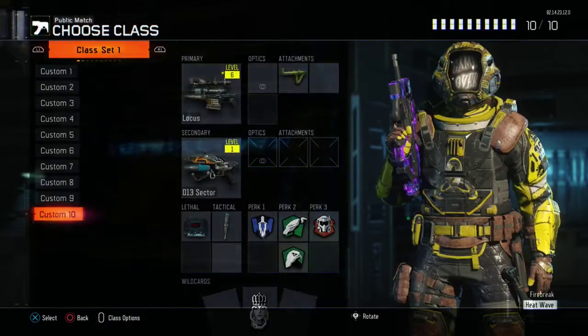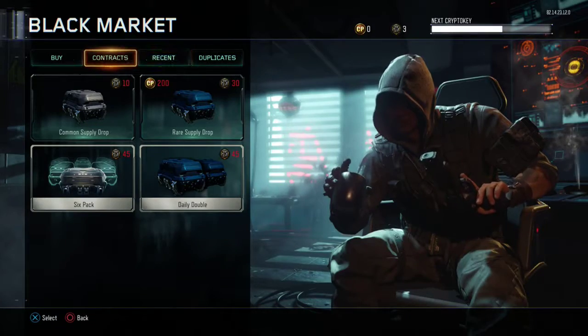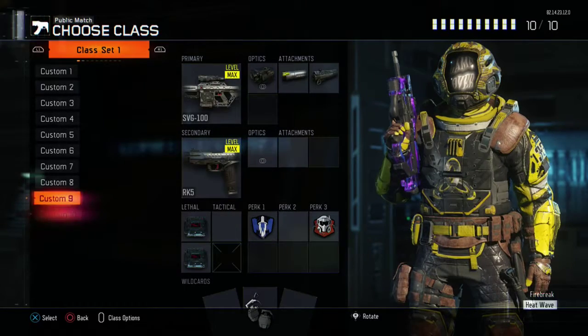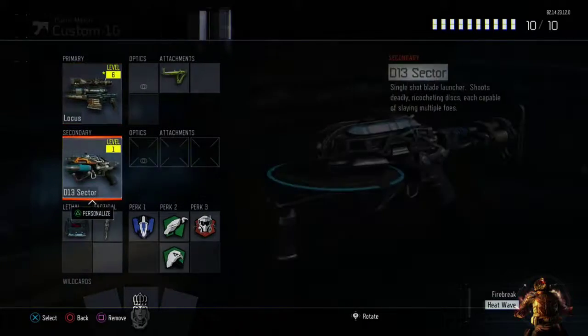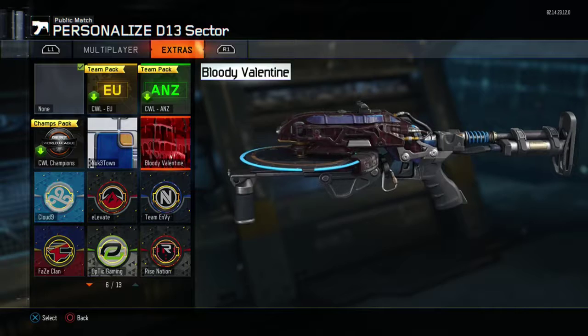That little supply drop where there's nothing in it — that was me. I opened it because we had 30 and I was like, hey, you know what, maybe. But I can't believe we actually got that, that's crazy. I wanted the D13 — remember when we were using it in that one lobby and we were like, we have to get it? Oh yeah, that was awesome.